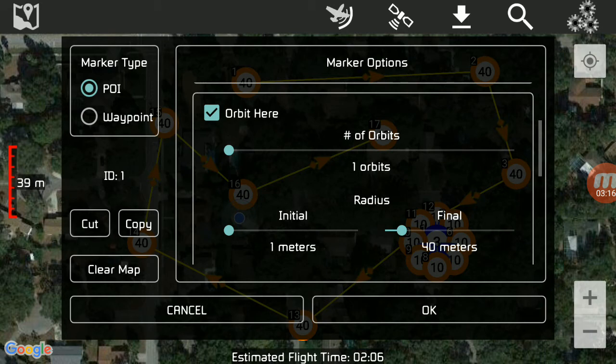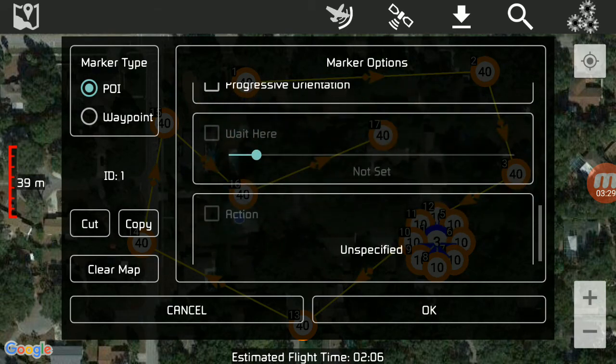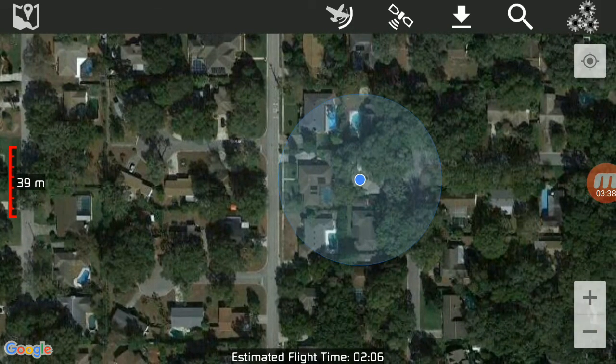So just make sure that when you're setting these up, initial, final — make sure while you're setting this up you make all of your calculations ahead of time. Make sure you haven't missed any options; make sure you're sliding all the way down. You really don't want to cause yourself a problem. So anyway, we're going to clear the map and start over from scratch.